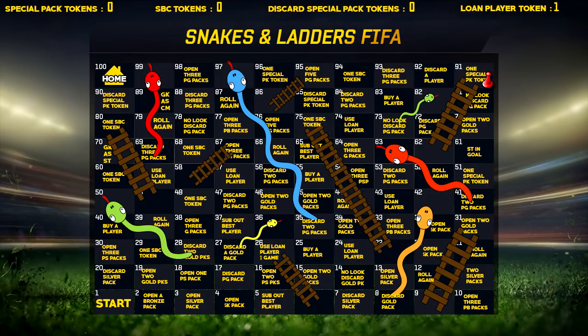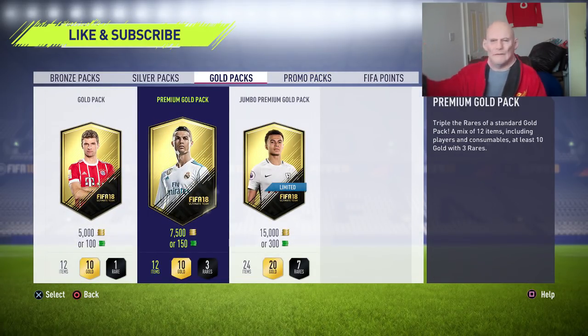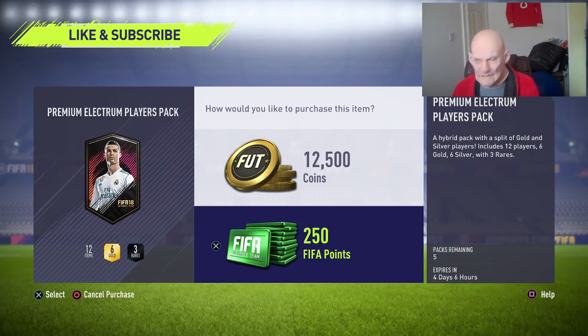We have got 15k packs or we have got premium Electrum player packs and I am in two minds. I'm not going to add a token to the screen because we're going to use it instantly of course. Do I go for a 15k pack and get some consumables, or do I take a risk and try to open one of these packs and just get players? The players might be completely useless and that's what I'm worried about. But I'm going to go for this because we're not going to see these all the time — 15k packs are going to be rather regular. So we are going to go ahead with a premium Electrum players pack.